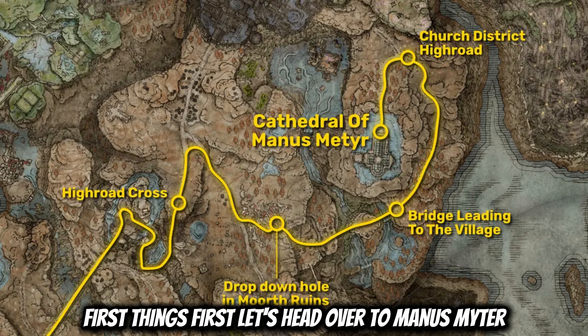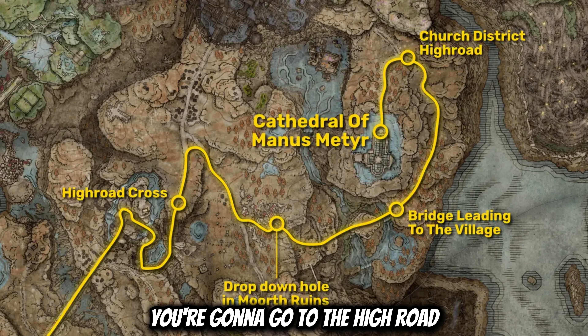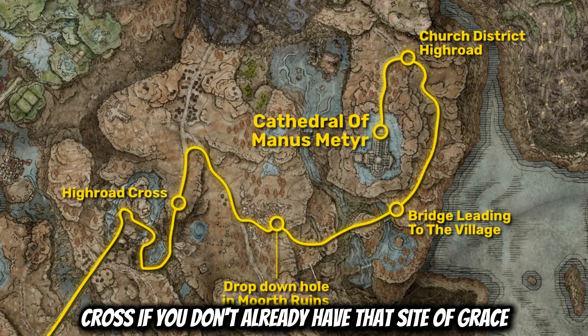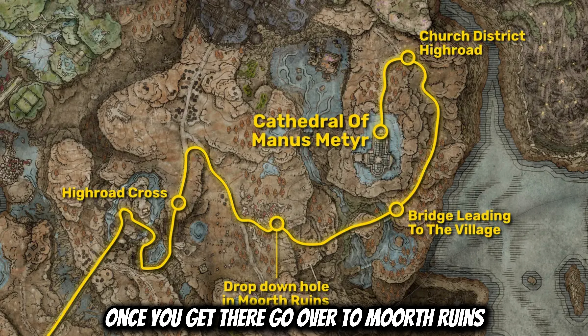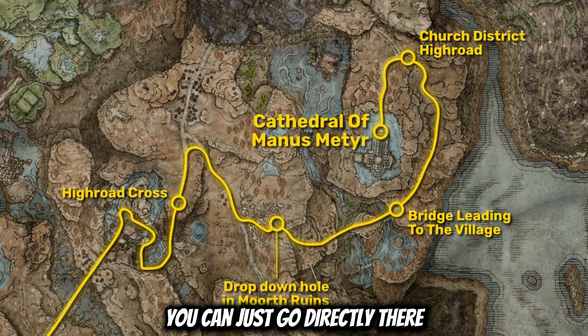First things first, let's head over to Main and Smitter. In order to do this, you're going to go to the High Road Cross if you don't already have that site of grace. If you do, then just spawn there. Once you get there, go over to Mirth Ruins. If you have the grace there, you can just go directly there.